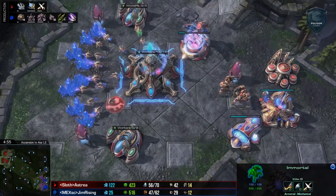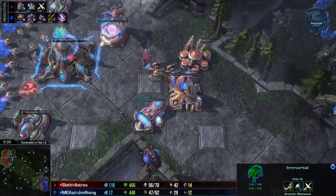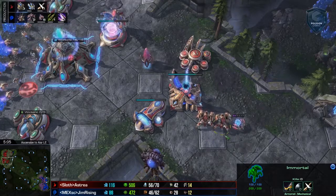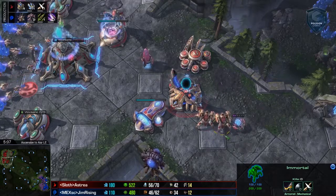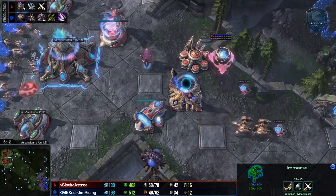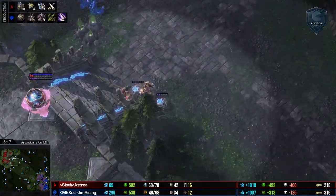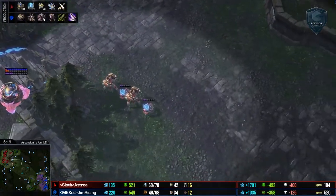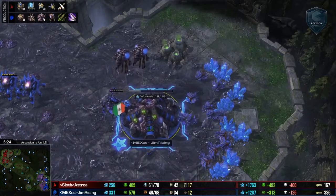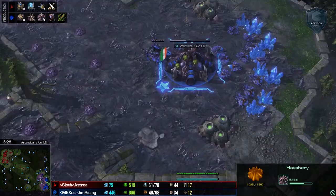That's going to compel Astraea to make a decision here. As you can see, he has used the fact that his heavy mineral expenditure early game allowed him to bank some gas — these Immortals are the direct result of that. It is five minutes in, he has got two Immortals on the field, is completing a Warp Prism, has plus one, completing five Gateways on the way. So he wants to exploit the fact that there is a lack of larvae and no third base just yet for Gem Rising.